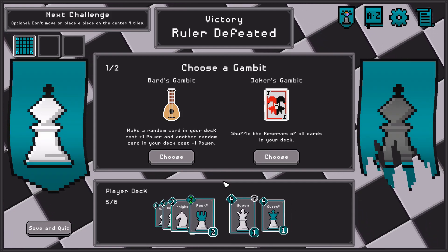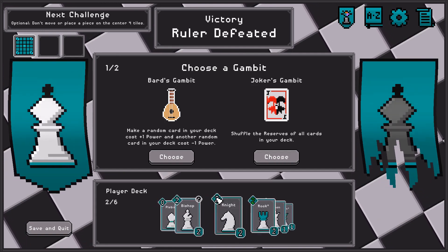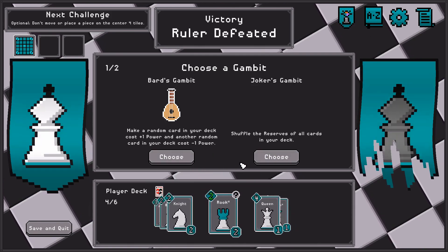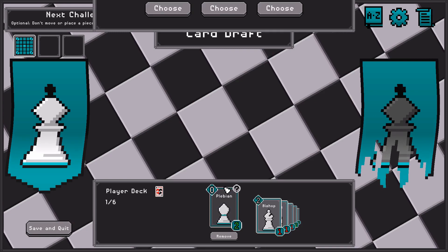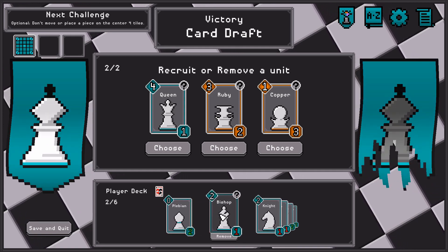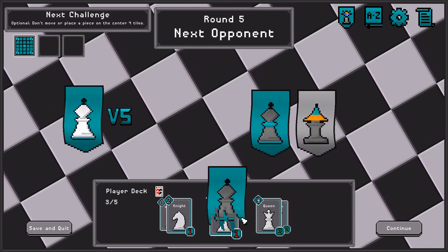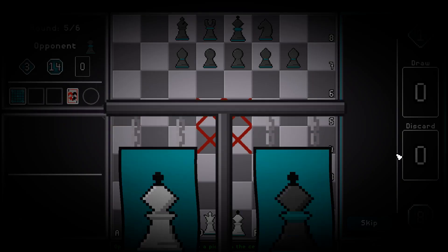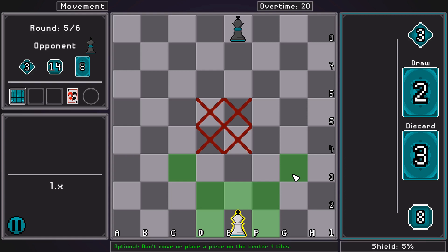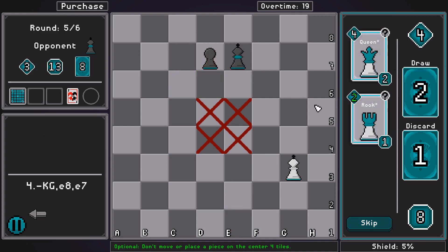Shuffle the reserves. If my promoted queen has two uses, that would be very strong. Make a random card on my deck cost plus one and another random card cost minus one. I don't feel like Bard's Gambit is great - I feel like Joker's Gambit is going to be good. I could add another queen but I don't feel like that's going to be particularly useful. I think I want to remove a bishop. If I get the ability to promote a piece, promoting the knight and the queen are both great.